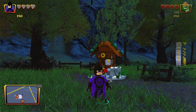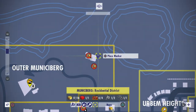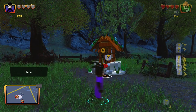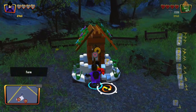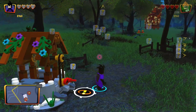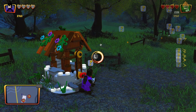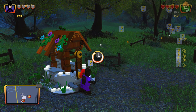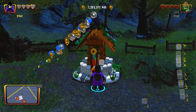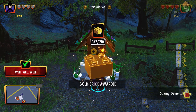What's happening everybody, jayshockblast here. We're in the outer munisburg area and right here we've got a well. There are five of these wells throughout the land, and all you have to do is walk up to it and turn the crank. You're going to get yourself some studs — lots of studs — and a gold brick once you complete all five.